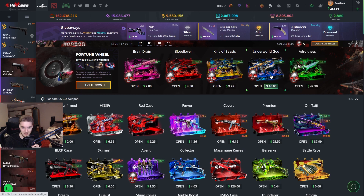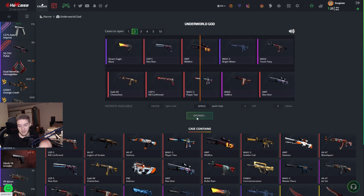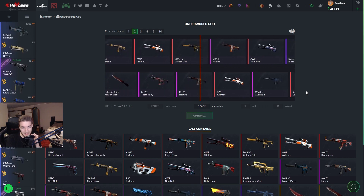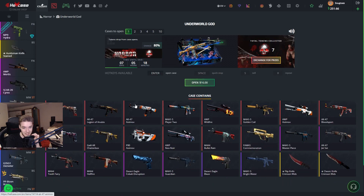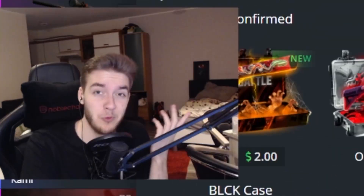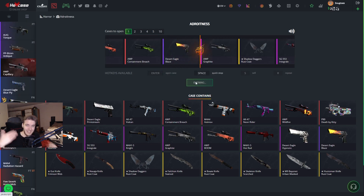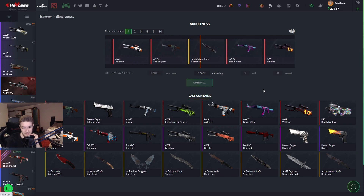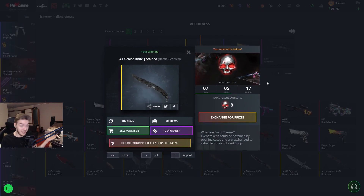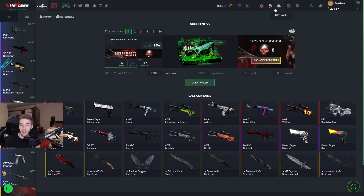I don't know if we're going to open three of the Underworld God, so I'm going to open two. There are some knives in there that would be pretty nice to get. That's not looking too good — $14, $13 — but we didn't lose too much, actually pretty solid. And obviously we got to finish it off with an Adroitness case. Last time we got the Integrale; today maybe the Navaja Rust Coat. Getting a knife from a case always feels very nice. Let's go — there it is! We actually got the Falcon Stained. Beautiful!